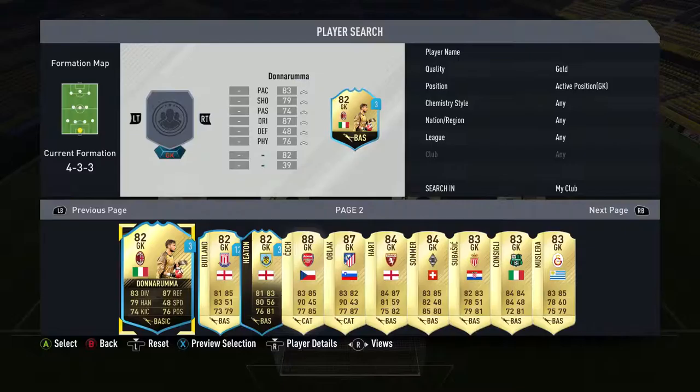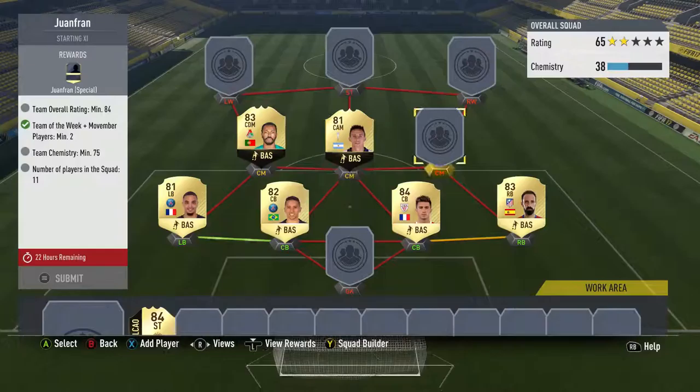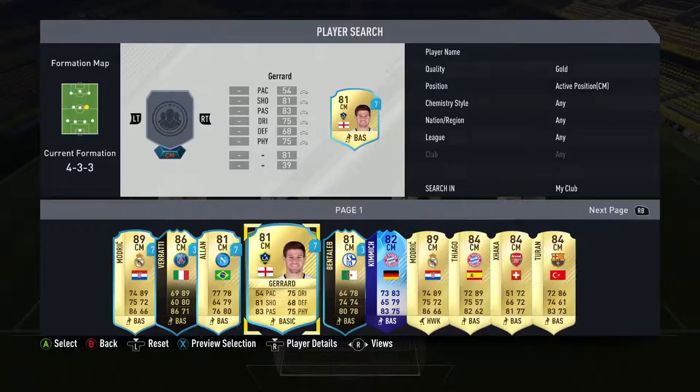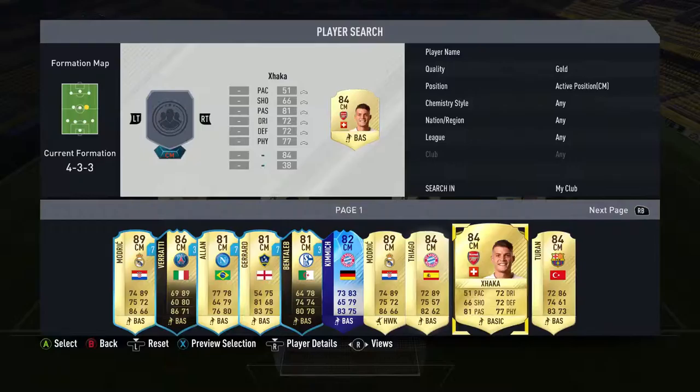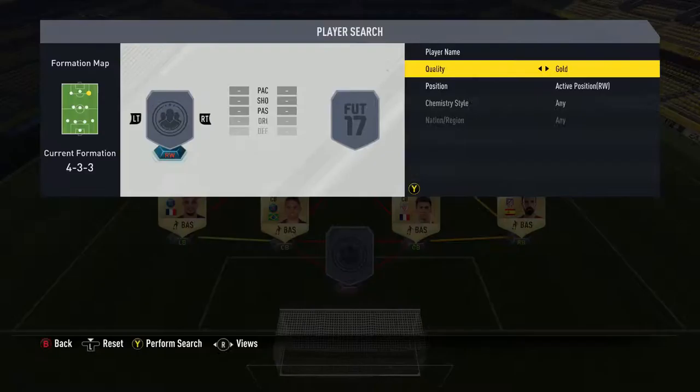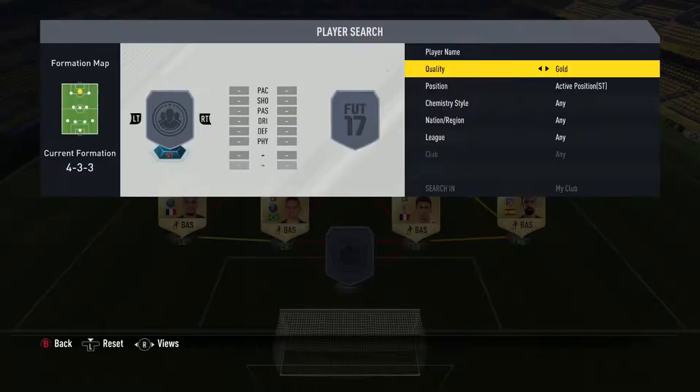I've got some high-rated goalkeepers, so we'll leave those to last — if we need Oblak or Sommer we'll put them in. We'll do centre mid first. Got Modric who I'm not going to get rid of. Thiago could do — he goes to an interesting position because he's split. We'll put Thiago in. For right wing I don't think I've got basically anybody. Kalahorn — we'll try him. I don't think that'll be a high enough rating but we'll move some players about if we need to.